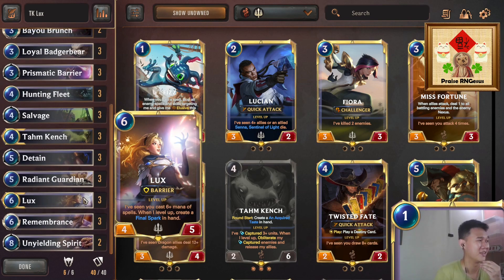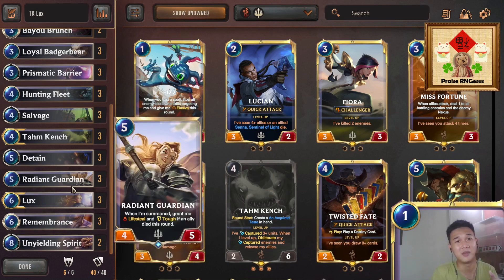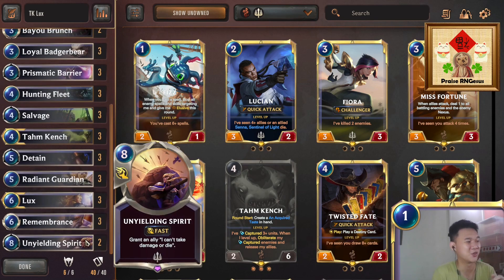Tahm Kench's acquired taste is a two mana spell, so we've included Lux — this helps level up Lux slightly quicker since acquired taste fulfills the six-plus mana spell condition. Of course we can also produce Final Sparks a little faster. Most importantly, we also have Unyielding Spirit — in the lucky situation where we can cast Unyielding Spirit on Tahm Kench, we'll be able to capture all enemy creatures without Tahm Kench dying.